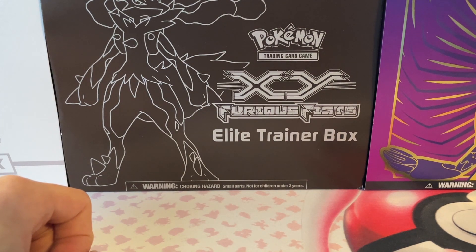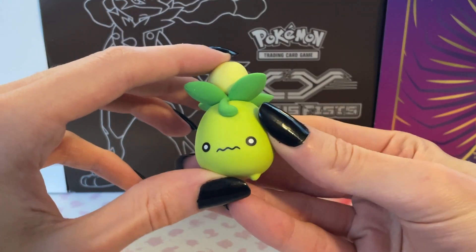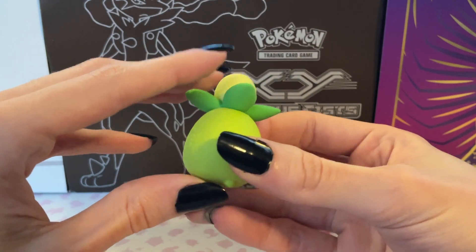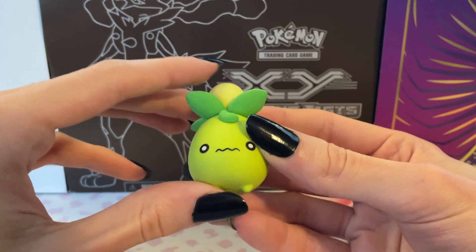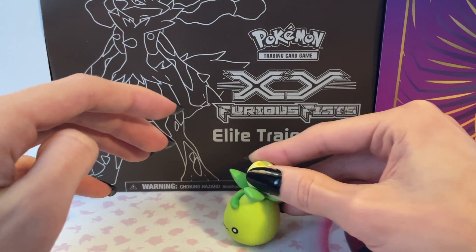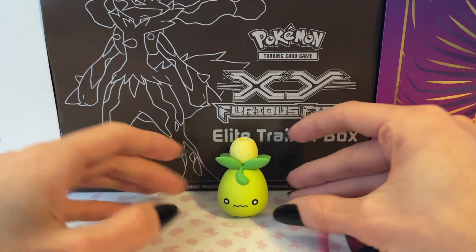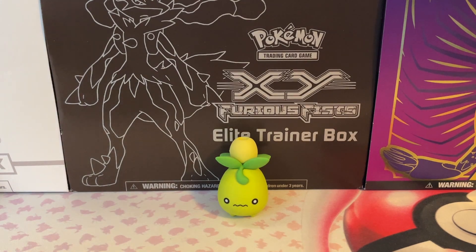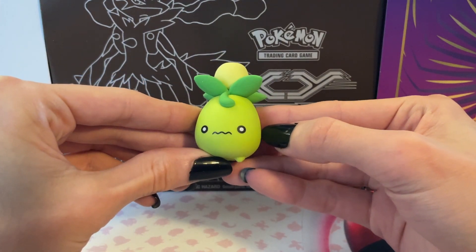Coming on to some of the final Pokemon figurines that I have — this one I got semi recently, and it is the Smoliv eraser. Now I'm never, ever, ever going to use this as an actual eraser, but I thought it was very cool so I had to pick it up. He's just a little guy waddling around. He just sits there on the edge of my shelf beside my Mismagius. Little Olive.